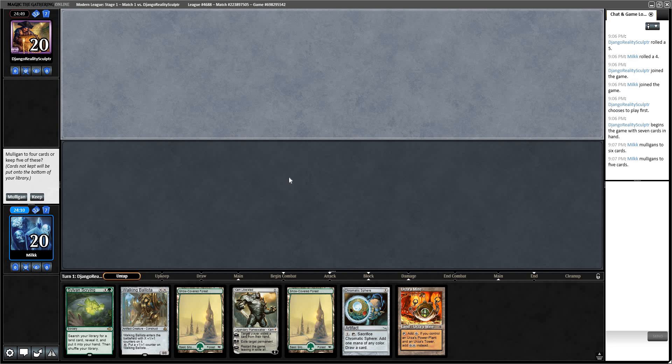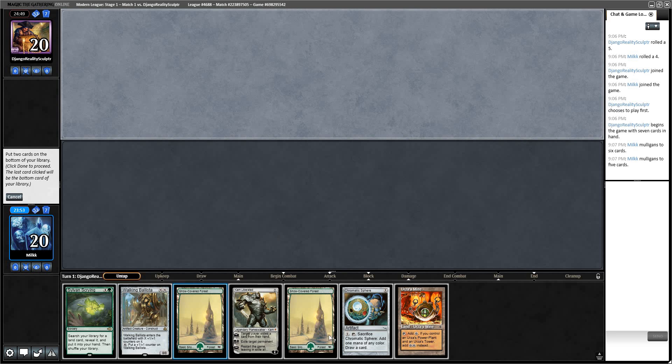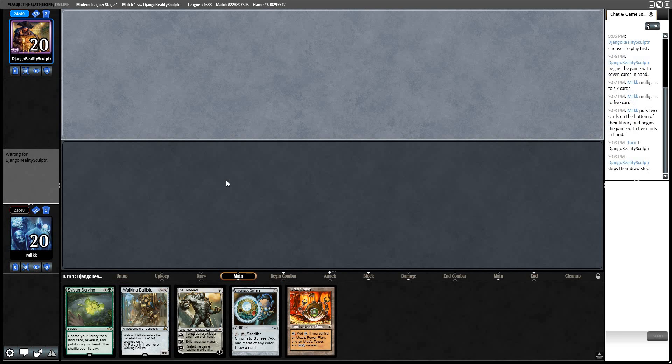On 5 I have to keep. We have Mine into Sphere and then into Sylvan Scrying — so in the first two draws, if we draw one of the other Tron lands, we can Scrying for the third one and T3 Karn. I'm going to keep this and put Forest, Forest on the bottom. This version of the deck needs Forest a lot less than other versions because your only green cards are 4 Sylvan Scrying and 4 Ancient Stirrings.